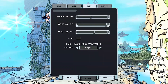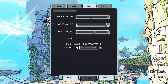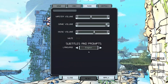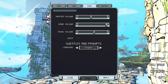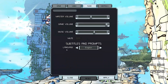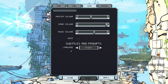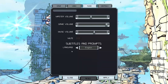You've got subtitles and prompts language — this is cool. You've got German, French, Spanish, Italian, Russian, Polish, and English. I actually really like that they've got all those languages. One thing I would like to have is the option to turn subtitles off entirely, since some people prefer them off and some prefer them on, so it'd be nice to have the choice.